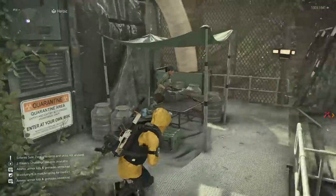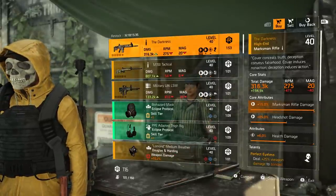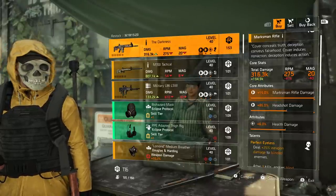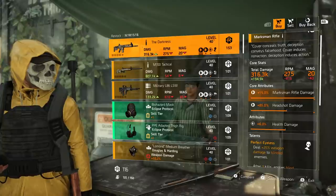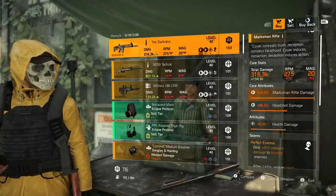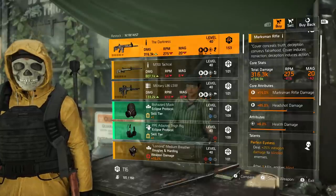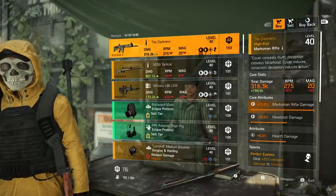DZ East: starting off we have the Darkness — your named marksman rifle with Perfect Eyeless. This one comes with max marksman rifle damage. What I recommend — and this could be a must buy — is to reroll the health damage off for damage to targets out of cover or damage to armor. Both are multiplicative damage buffs. Health damage isn't bad but for a marksman rifle you need to get through armor first, so damage to armor or damage to targets out of cover would be better.